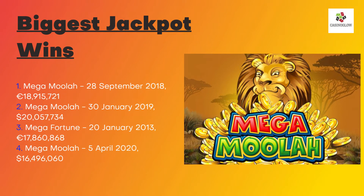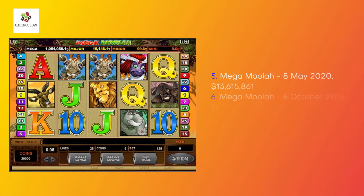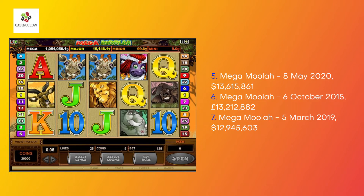Biggest jackpot wins: 1. Mega Moolah, September 28, 2018 — €18,915,721. 2. Mega Moolah, January 30, 2019 — $20,057,734. 3. Mega Fortune, January 20, 2013 — €17,860,868. 4. Mega Moolah, April 5, 2020 — $16,496,060. 5. Mega Moolah, May 8, 2020 — $13,615,861. 6. Mega Moolah, October 6, 2015 — $13,212,882. 7. Mega Moolah, March 5, 2019 — $12,945,603.